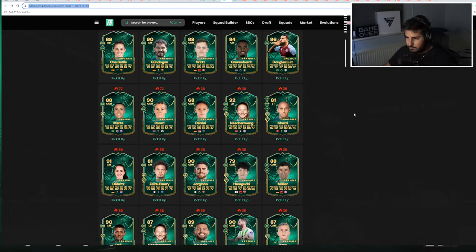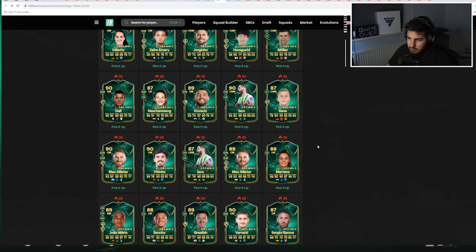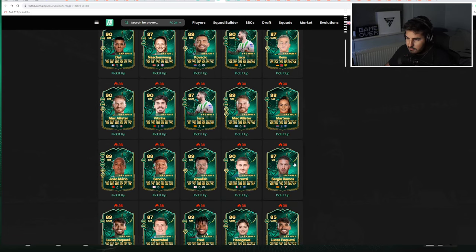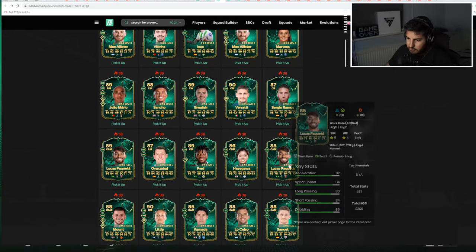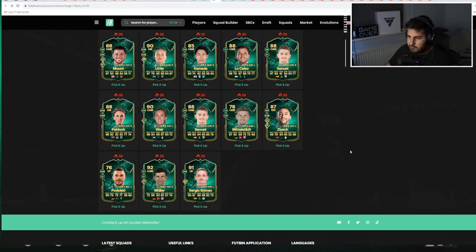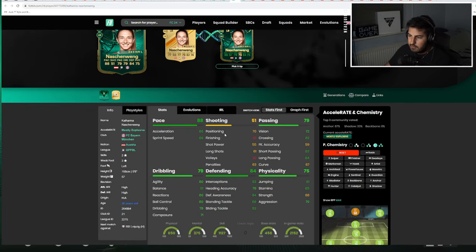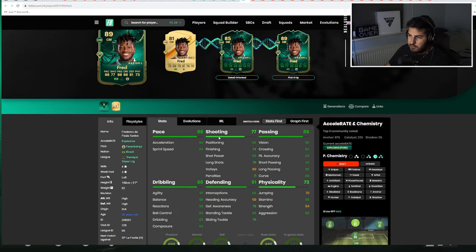Do I have Royce actually? Anything at the bottom that maybe I missed out? This side is sometimes good at looking at the most popular. Ramos — not really becoming usable. Paquette is okay. Fred looks okay — remember FIFA 19, people used to use Fred and Pogba in centre mid. Maybe Davies could be better. Fred's not a bad card but he plays in the Turkish league.